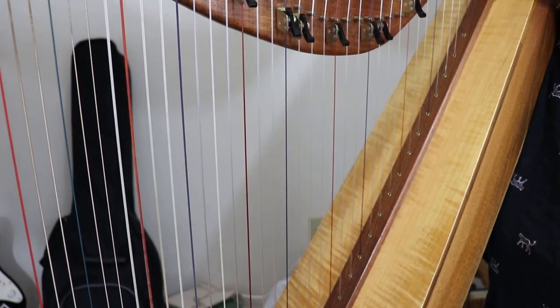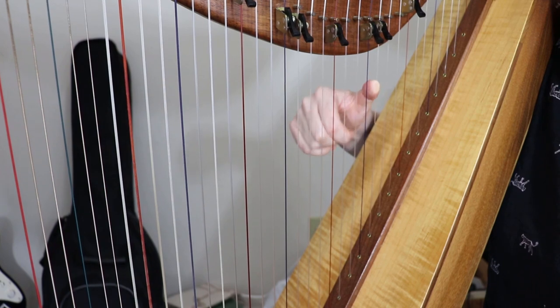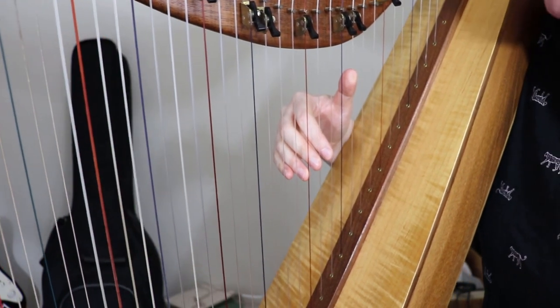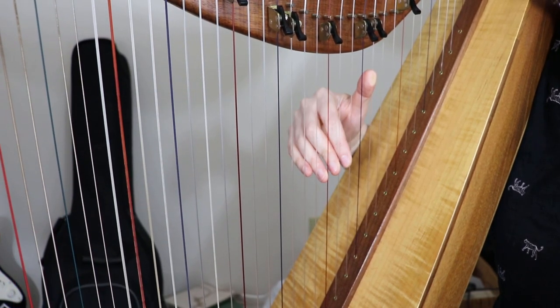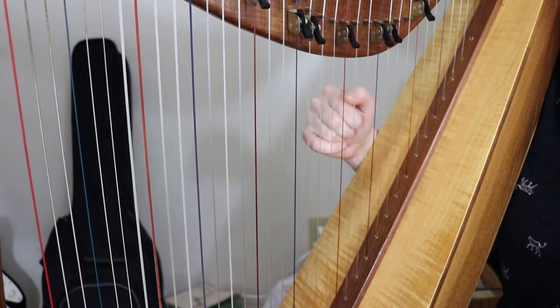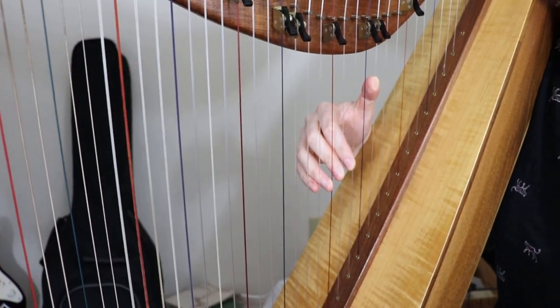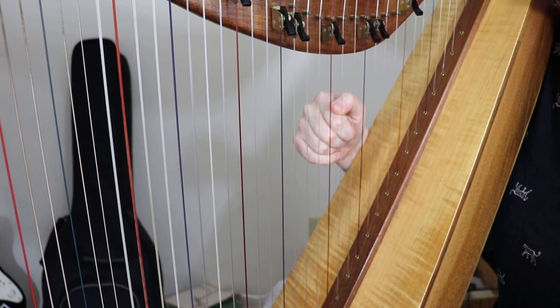So we're going to start with all four fingers on the strings. The phrase is this — see if you can play that phrase. It starts on C. A great way is to turn your ear to see if you can hear it and play it without even watching where my fingers are. So you can hear that there's three notes in a row, then we skip a string and we end up on G.